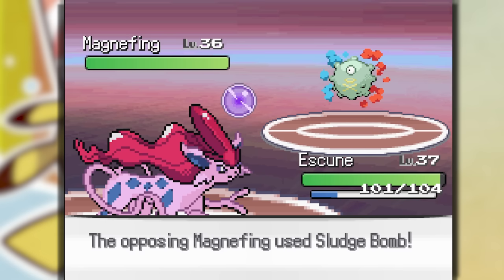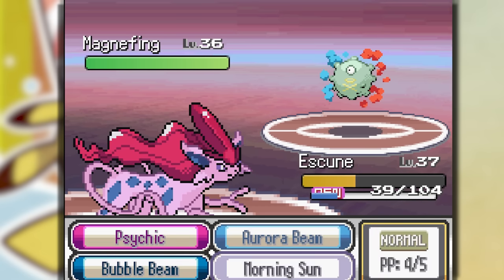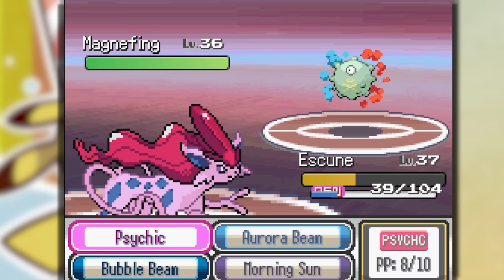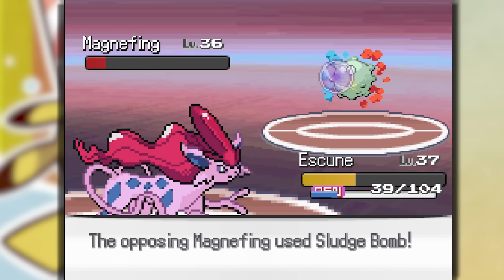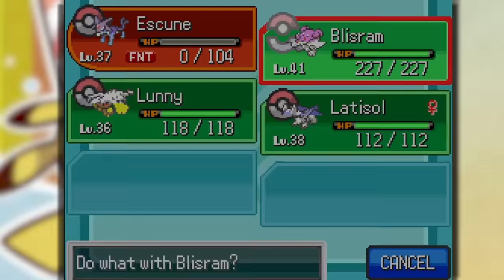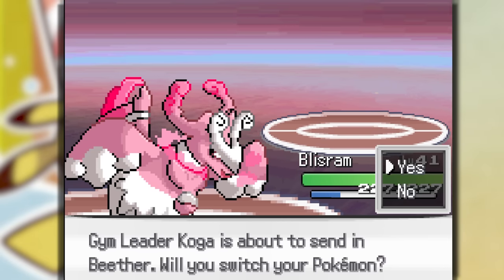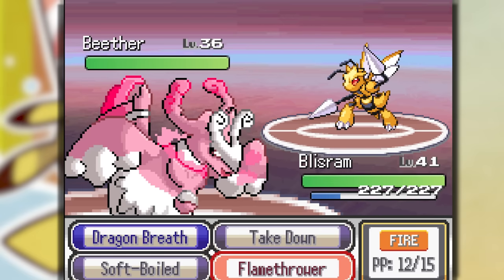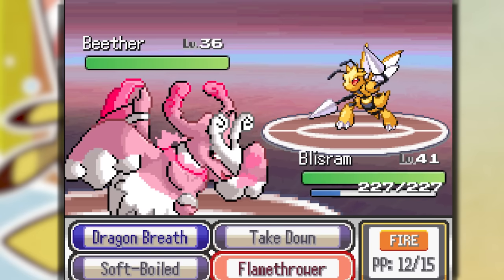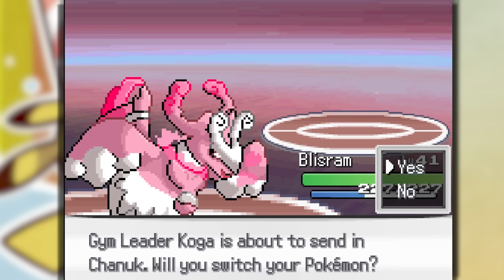It uses Mourning Sun — Sludge Bomb. This Pokemon is very strong and it's probably Poison type, so Psychic will be neutral, but we go down. Let's clean up with Blissram. This Pokemon uses Flamethrower which was super effective — most definitely a Steel type. The next one has to be a Bug type; Flamethrower takes it out just like that.